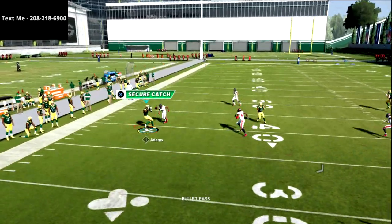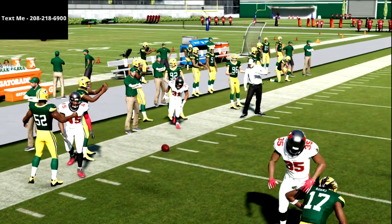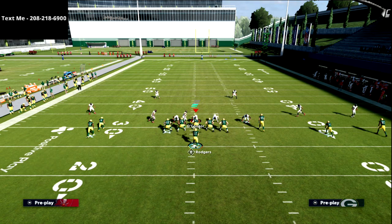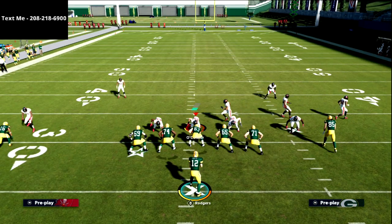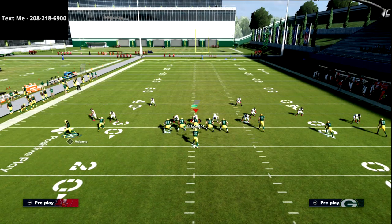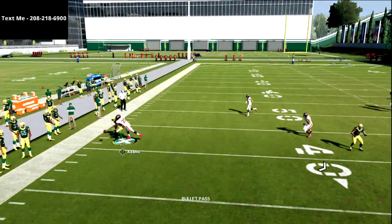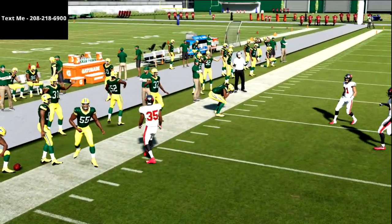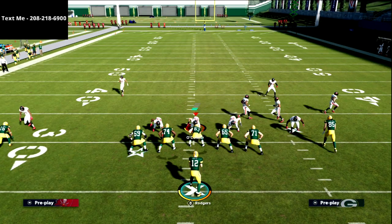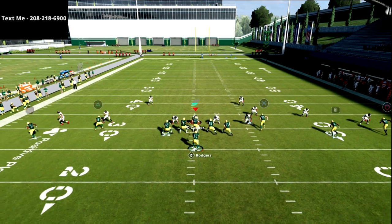The curl-flat route combo has really been the best route combo all season long. Not only are we going to beat zone really well, we're also going to be very successful against man-to-man. These two routes on the left are going to absolutely kill man coverage — you just choose whoever you want to throw to. That square route, as soon as he cuts to the outside, is going to be successful against man. And the curl route has been one of the best man and zone beaters all season long.